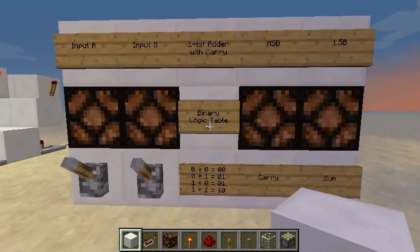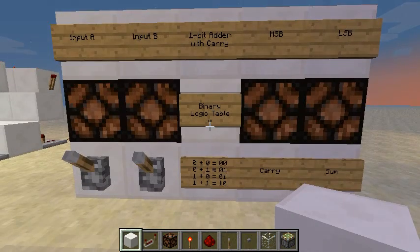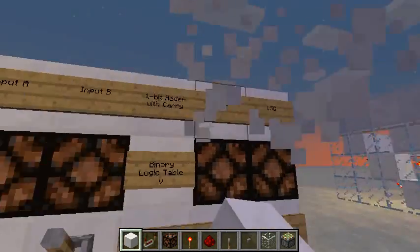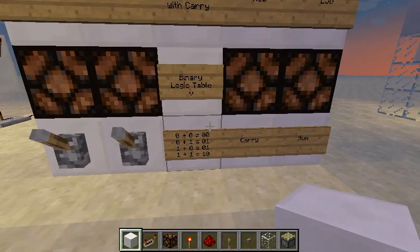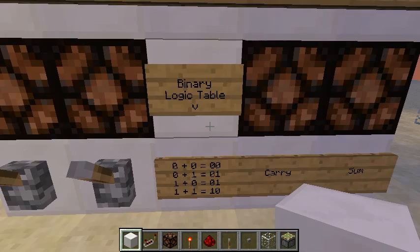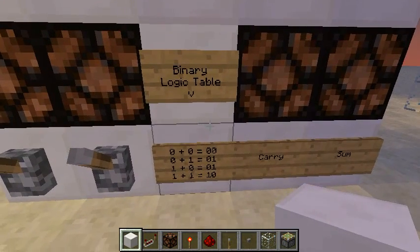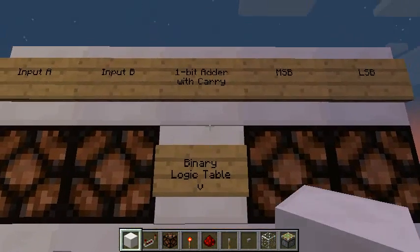Also, exclusive OR gates are used in basic math or logic, in electronics, in calculators, mobile phones, and so many real-world applications. This is the truth table if you are more of a computational guy.